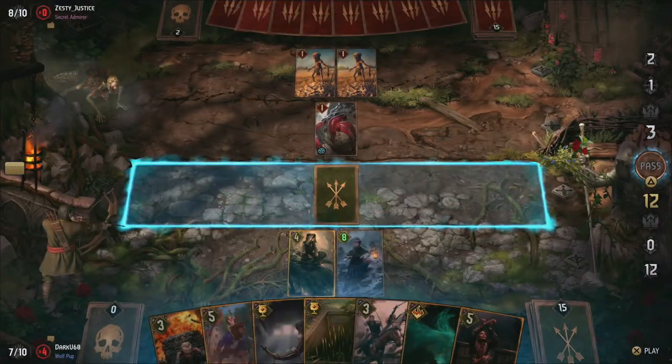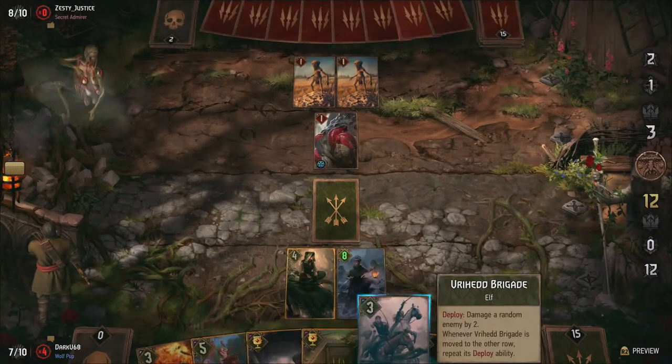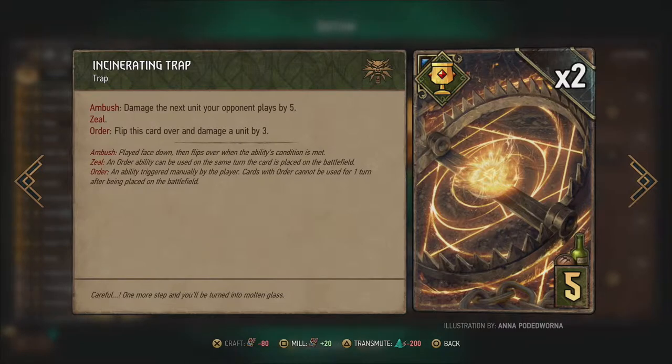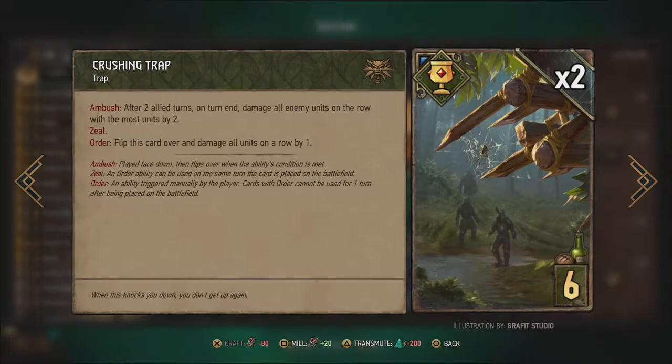Traps are played face down so your opponent never knows which trap you play. They are triggered at different moments depending on the card. The incinerating trap damages the next unit your opponent plays by 5 after their deploy abilities are finished, and is a great way to start off the match if you don't have the first play. The pitfall trap straight up destroys the next enemy unit played even before any abilities can trigger, and is perfect to play by the end of the match to counter big finishers. The crushing trap triggers automatically after 2 turns, meaning you can play 1 more card before it triggers, and damages all enemies on the most populated row by 2. You can also trigger it manually to damage those units by 1 instead.